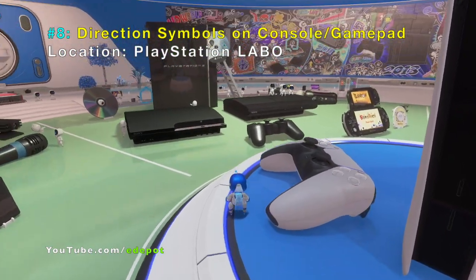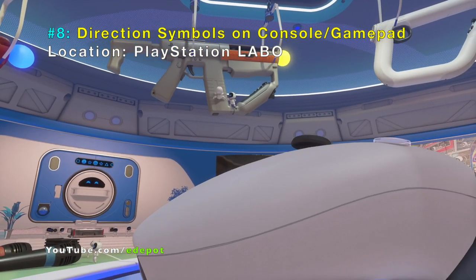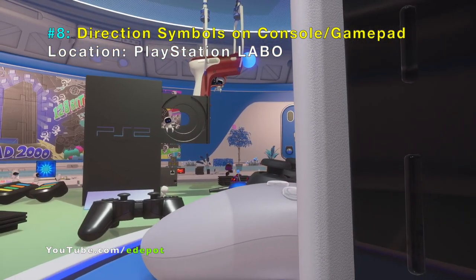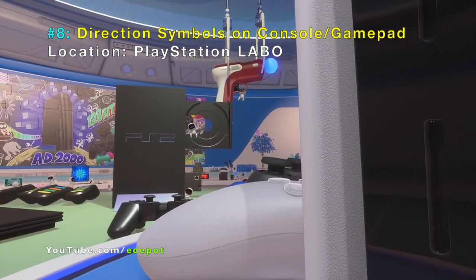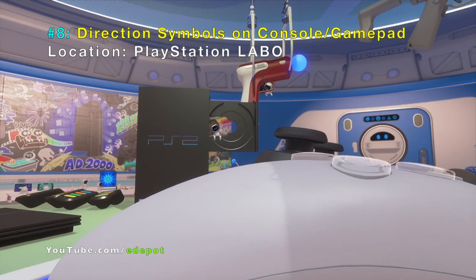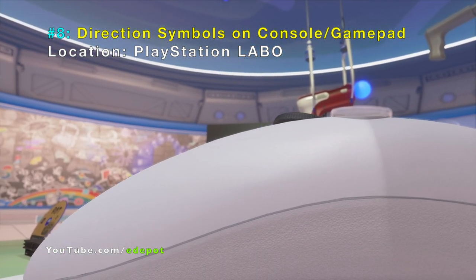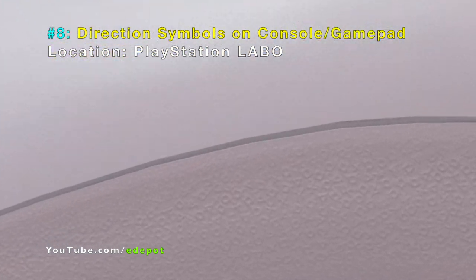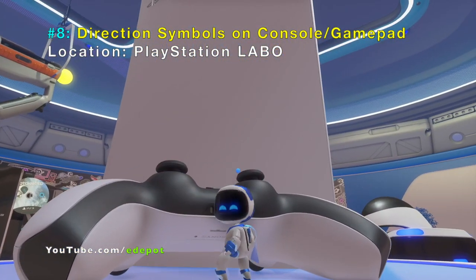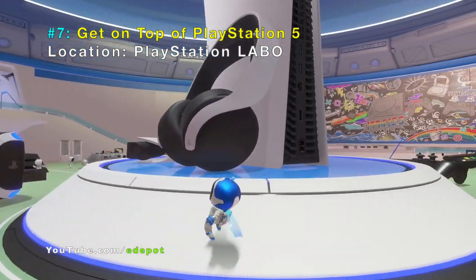Number eight: if you look at the unlocked PlayStation 5 gamepad and the console very closely, you will notice that there are the four symbols of PlayStation. These symbols are on the gamepad. They're called directional symbols, and both the console and the gamepad have those symbols in-game and in real life.